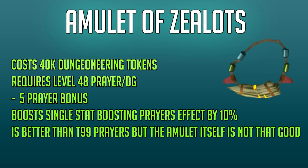This stat-boosting effect while wearing the amulet is actually better than the level 95 and 99 curses — being Turmoil, Anguish and Torment — and then the 99 prayers. But the amulet itself isn't that good, as it does not give you any style bonus and only gives you minus 5 prayer bonus. So this is only really good if you're doing lower level monsters or you don't have the curses unlocked yet, as with curses unlocked you can wear better amulets like the other ones on this list.